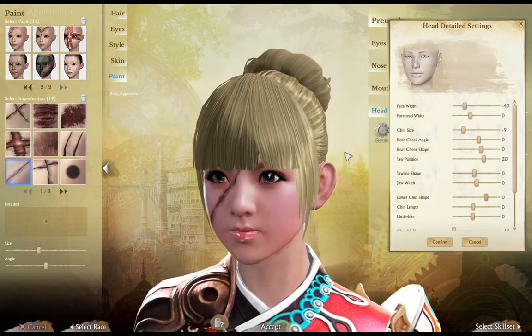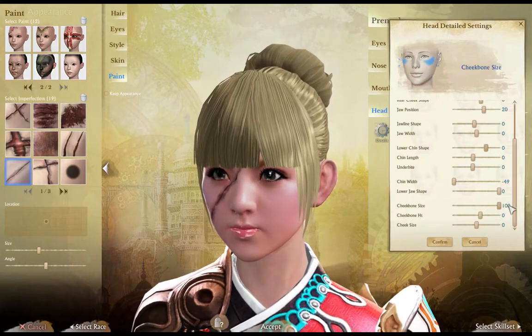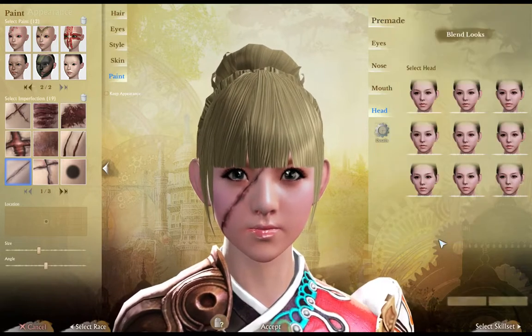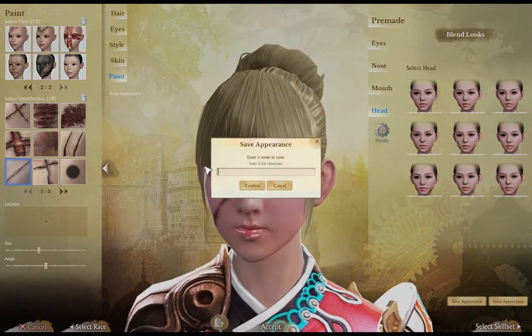So we have the head options: forehead width, chin size, cheek angle, cheekbone size. I like how she looks. Save appearance — that's neat, you can save it.